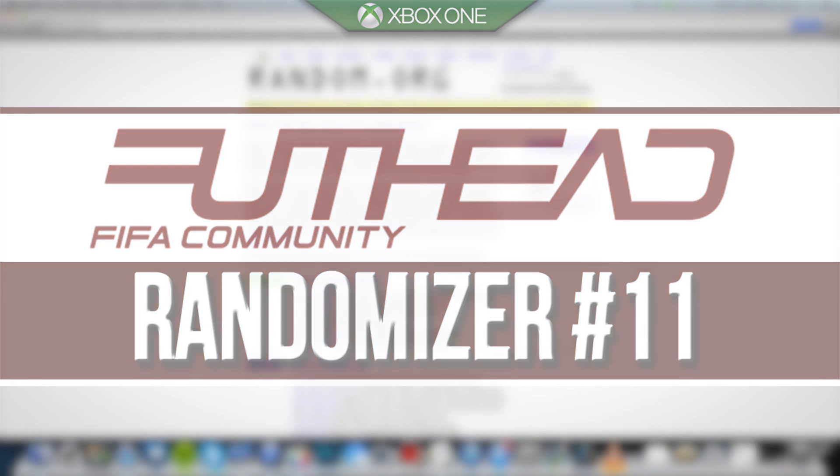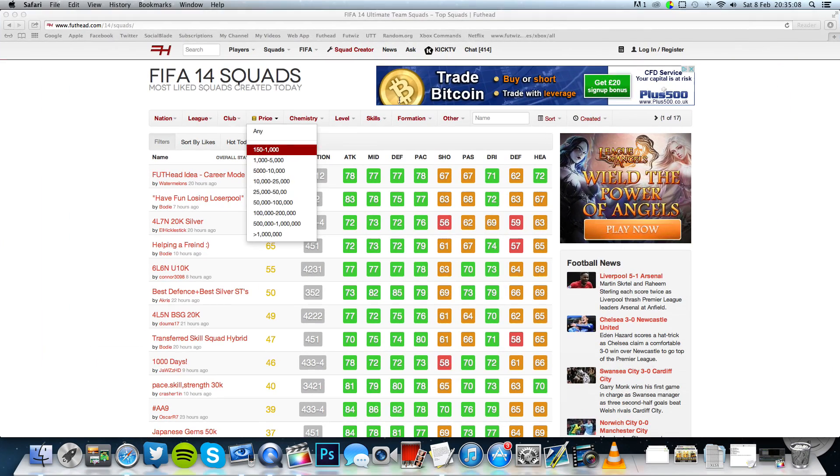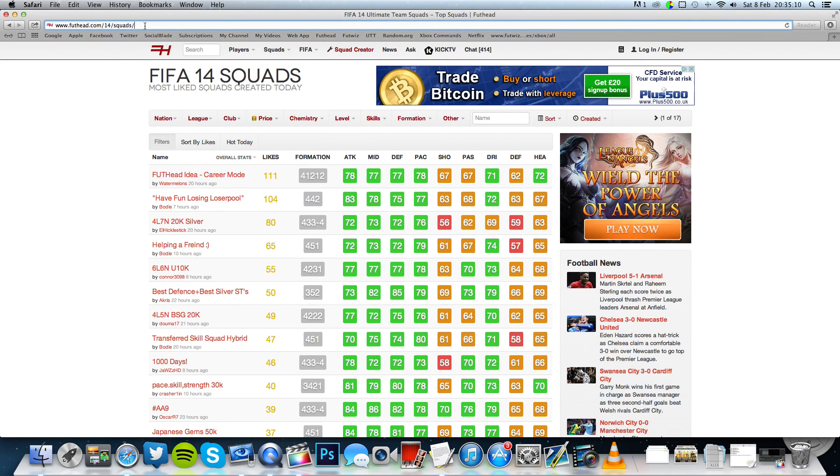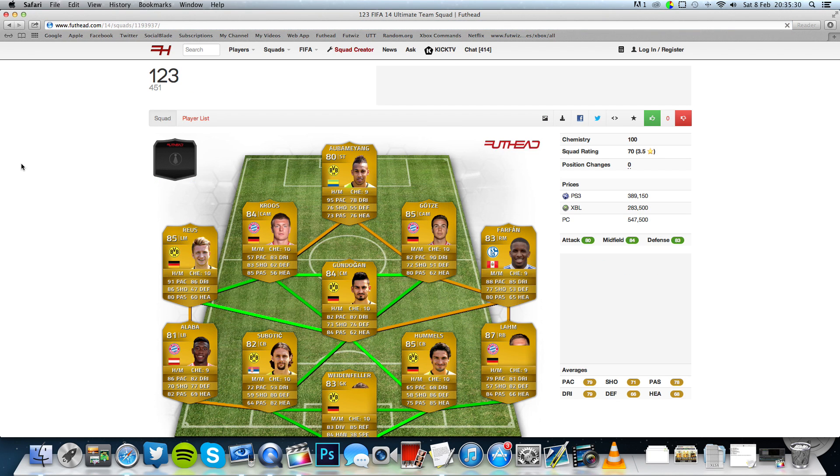So roughly at the moment there's been about 6.4 million squads built on Futhead, so we'll take that number and randomly generate one — and we get one million something. We'll paste it over onto Futhead, and this is that moment where I always say: the more likes we get right now, the better the potential of this squad. So do us a favor and drop a like on the video. We'll do this in three, two, one — boom!